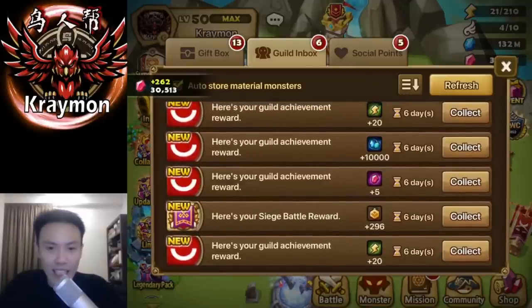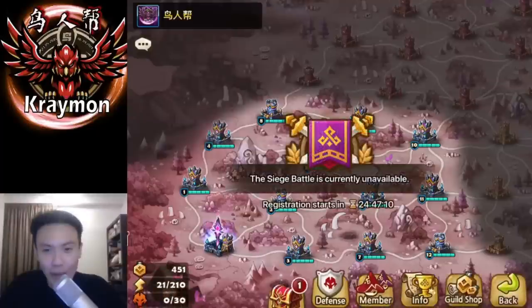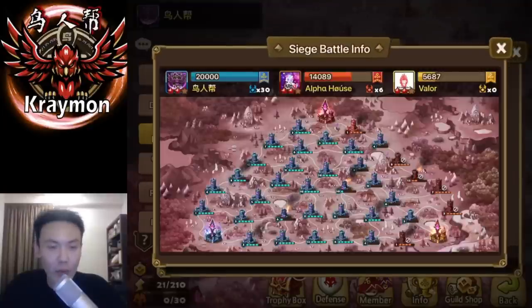The siege battle has finally ended. We got 262 crystals followed by 296 guild points. We'll head over to check out the battle record. We got first place, followed by Alpha House at second and Valor at third.